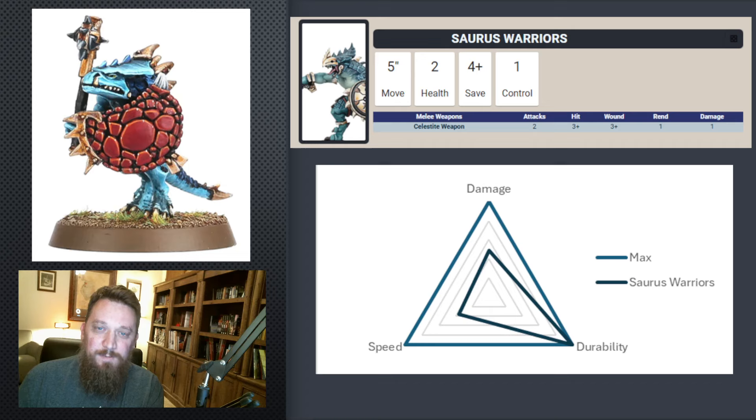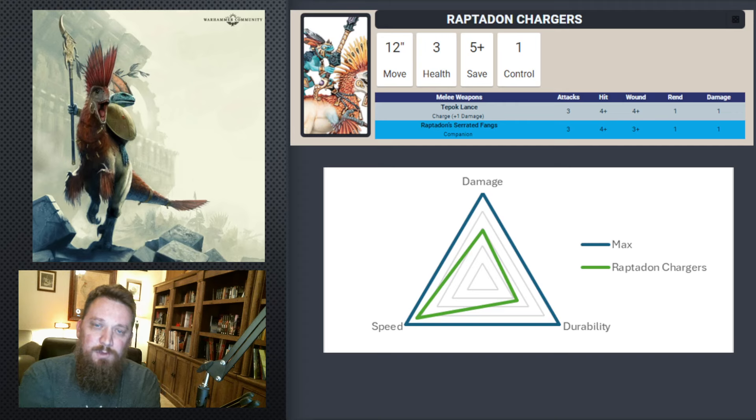Saurus Warriors also have really good durability. As we work up the chart, durability is off the charts in certain circumstances — if you can get them on the objective, a reinforced unit gives you 40 wounds on an objective, and that 3-up save is very good for durability. Damage is a little bit better than Saurus Guard, but speed is the same — they're a very slow unit.